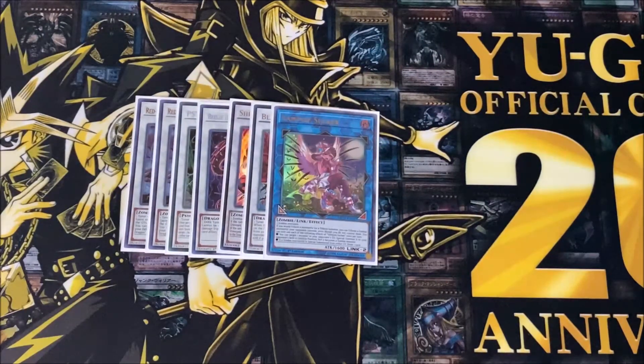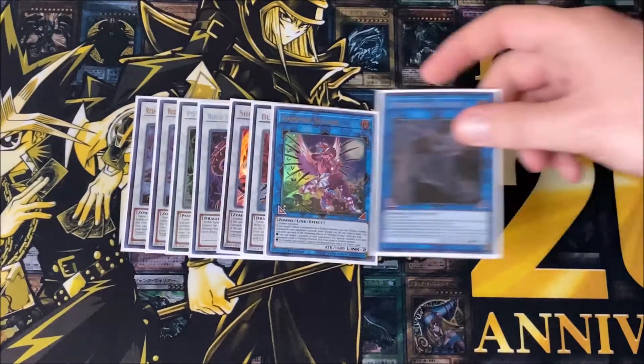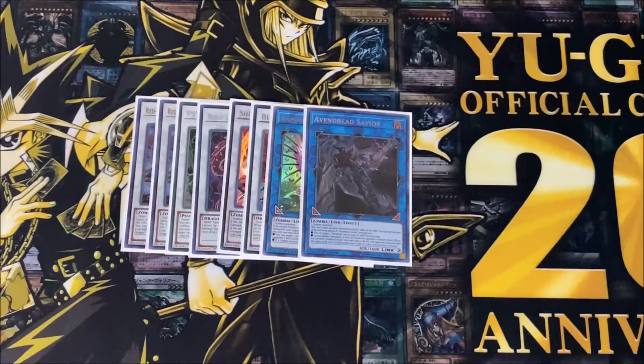Moving on to our links, I play the one Vampire Sucker. Vampire Sucker is very powerful — if you're going to do a tribute summon you can actually use your opponent's zombies instead. You can also target one monster in your opponent's graveyard and special summon it to their side of the field, but it becomes a zombie type. And if a zombie monster is special summoned from either graveyard, you can draw cards.